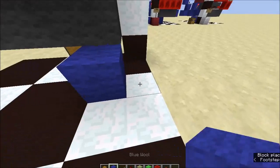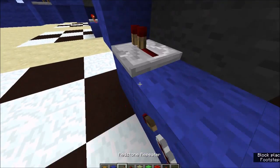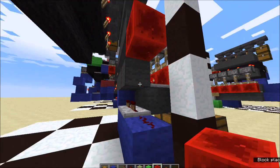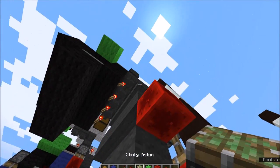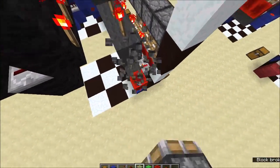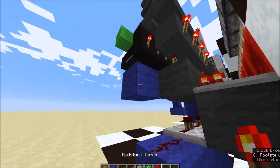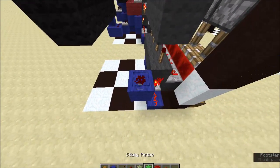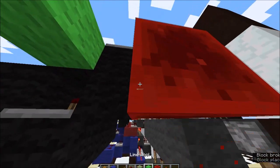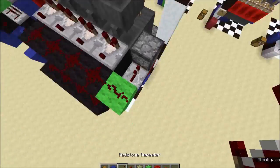Down here, you want three blocks and one there with a torch on. You want two repeaters and some dust. Then a redstone block there with a sticky piston right above it. Block and repeater.